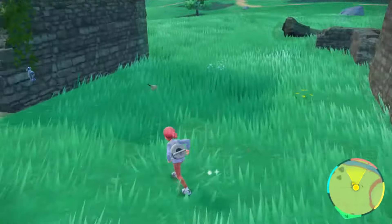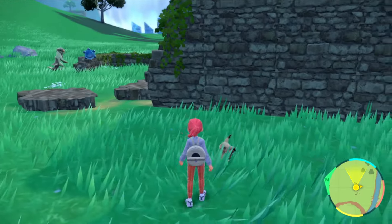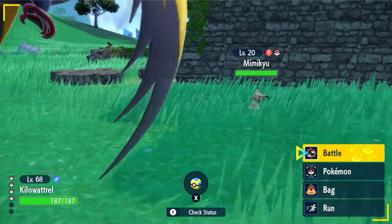If you just roam around the ruins and he's not there, just leave the area and then come back to reset the spawns. Eventually you should be able to find him in the grass like this — a lot easier than previous games. So that's how you find Mimikyu in Pokemon Scarlet and Violet.